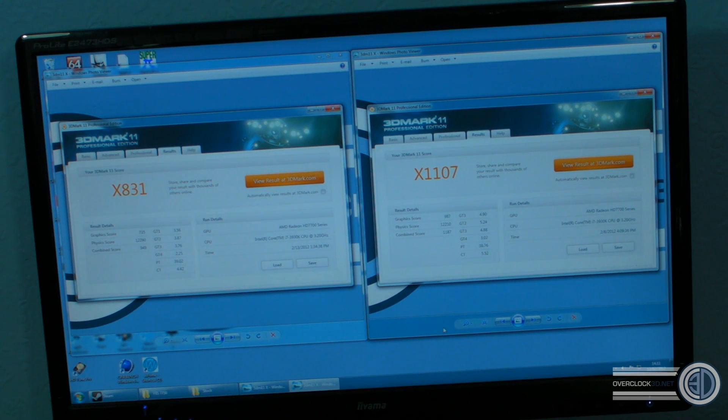Moving swiftly on to the 3DMark 11 X score: the 7750 scored 831, and I think that's one of the lowest results — if not the lowest result — to date for the tests that I've done. The 7770 scores 1107 on the right hand side. Now we're going to move on and take a look at 3DMark Vantage.